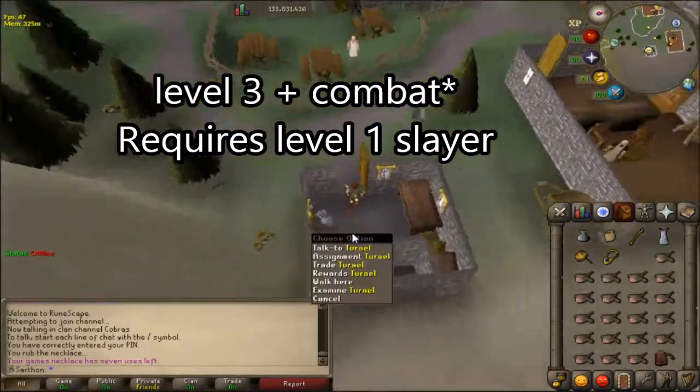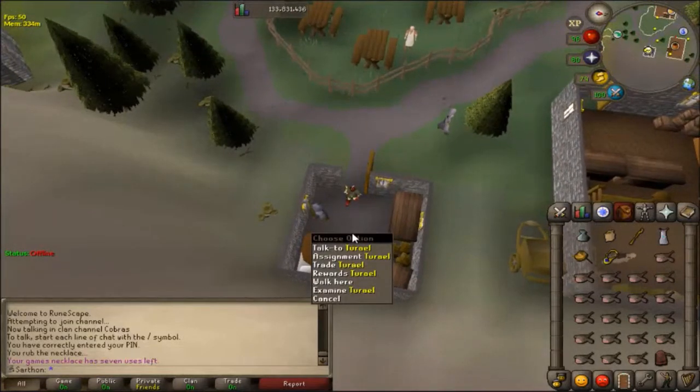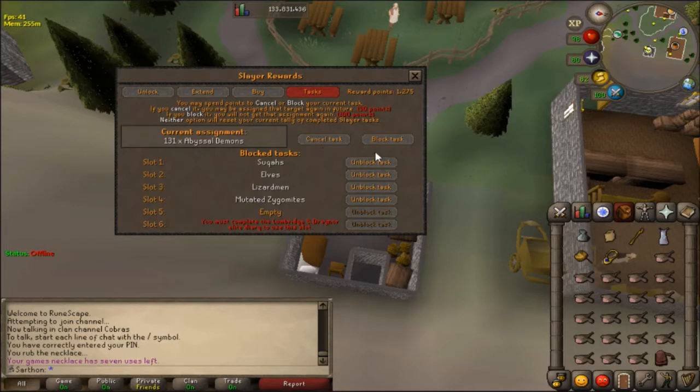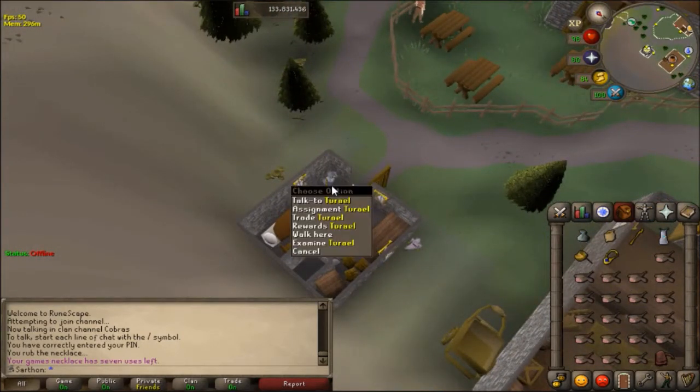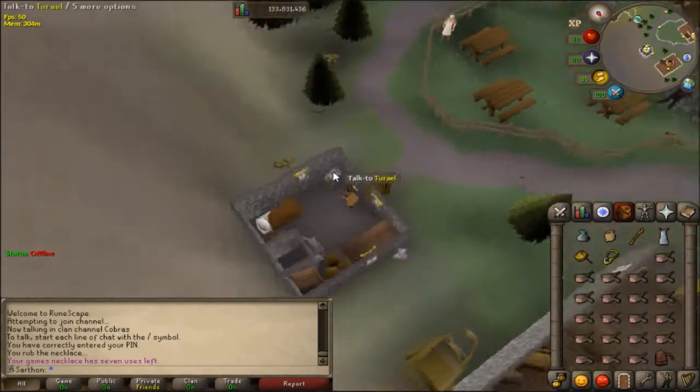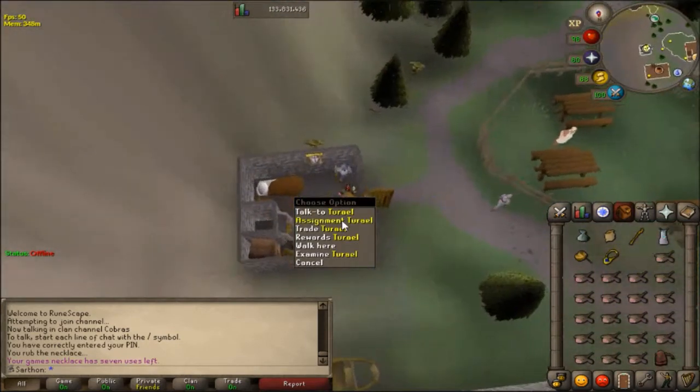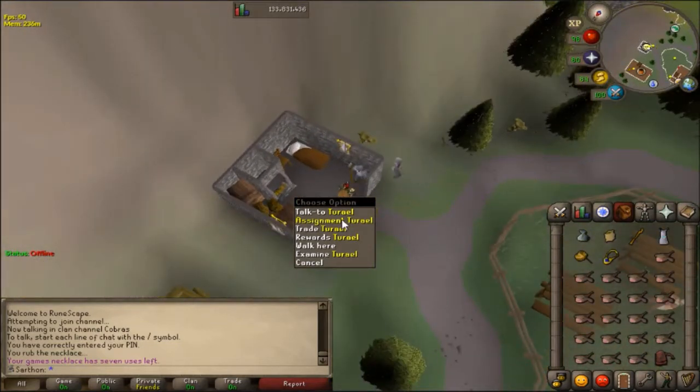Another great thing about Turael: let's say you're getting tasks from other Slayer masters and you don't have the points to cancel a task. You can cancel tasks via the task and rewards menu. If you don't have the reward points, you can always come back to Turael here in Burthorpe and he will give you a new task, effectively canceling your other task — however it will break your task streak.